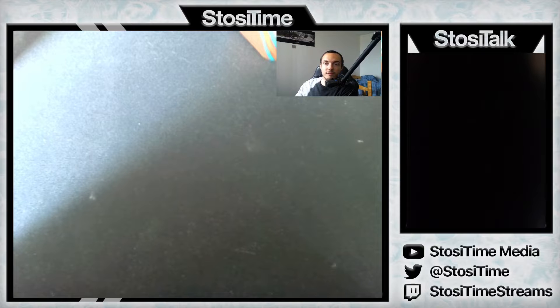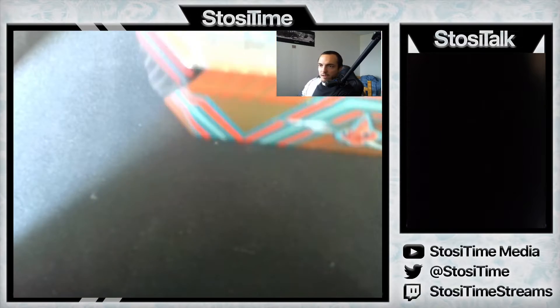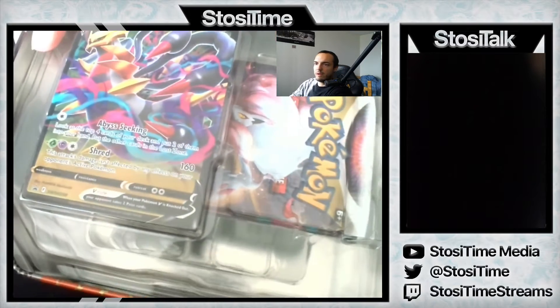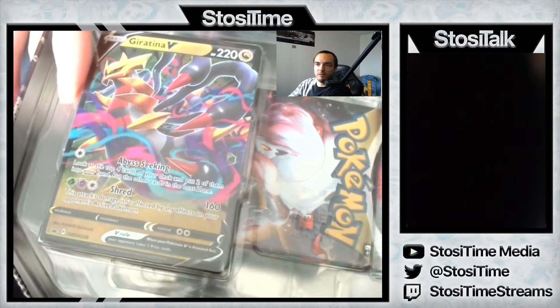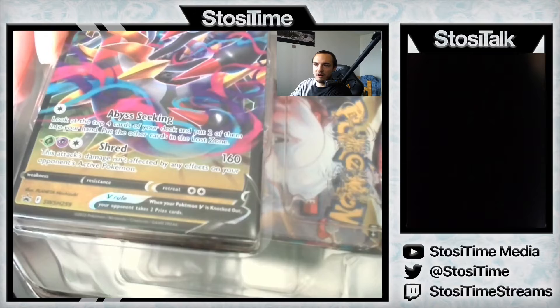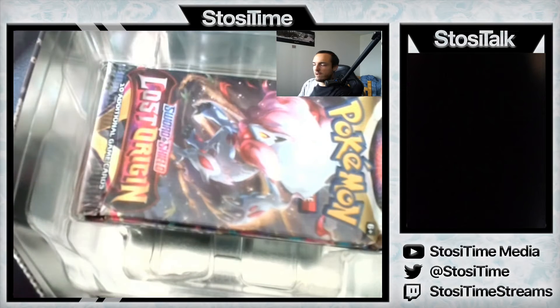It's a very nice tin actually. It's bigger than I thought and it could double as storage for anybody out there looking to store their bulk or parts of their collection. When you pop the lid, you see the promo right there and that Lost Origin pack is poking out at us. Very cool. I like the promo art better than the set art. I'll put that off to the side for now and we'll find a sleeve for it later.